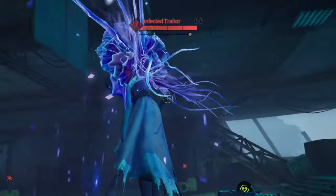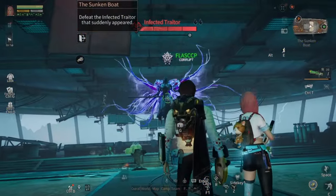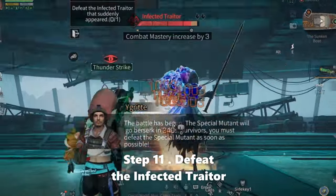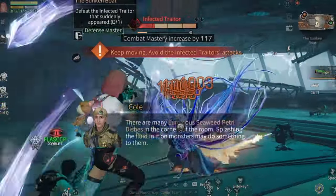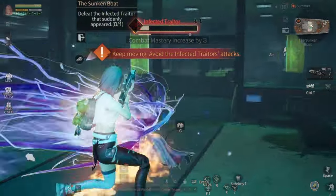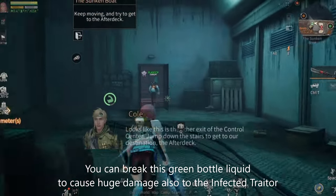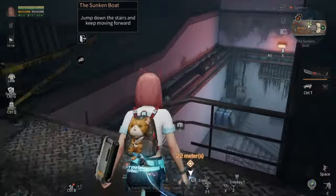Don't forget to buff your weapons and eat buff foods to defeat this infected trader. I just simply move around this infected trader to avoid its attacks. You can also break the green liquid containers to cause huge damage to the infected trader if you want.